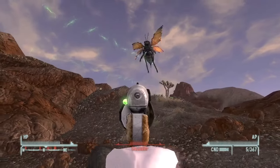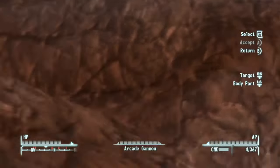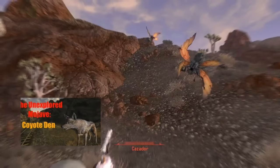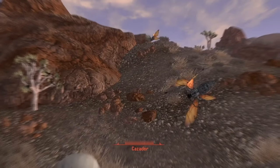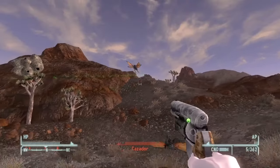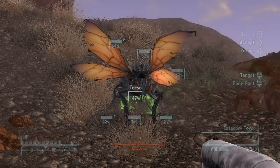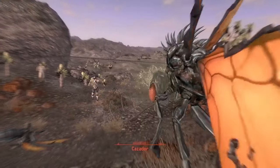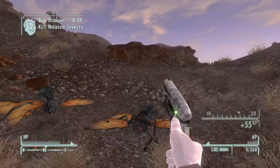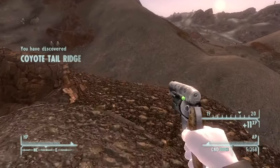Hello everyone, the Army of Otters here, and welcome back to another episode of the Unexplored Mojave. Today we're looking at Coyote Tail Ridge — kind of a callback to my first video — and also Bitter Springs. These two locations are right next to each other. As you approach Coyote Tail Ridge, be aware there are lots of cazadors, which are my most hated enemy in the game because they are very powerful and can be difficult to kill. So coming here with companions was really important for me.